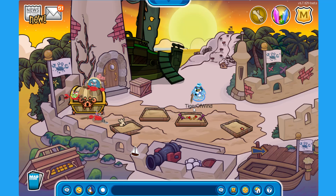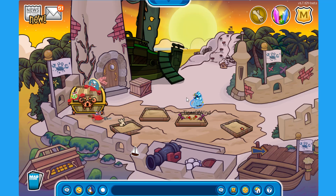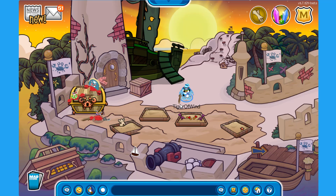Hello everyone and welcome back to Club Penguin Rewritten! Today we are going to check out the Black Shell, which is Shellbeard's ship, because there is something new inside of the shop. There is also a new post on the What's New blog that is very interesting.